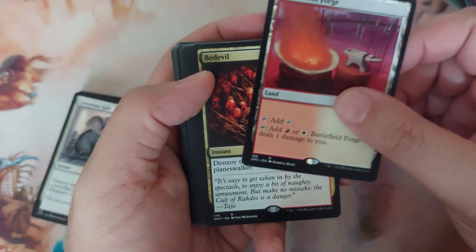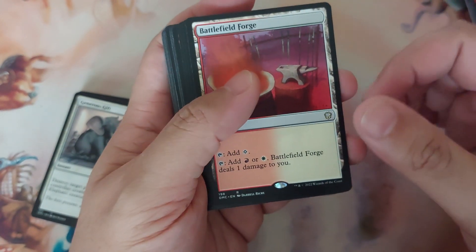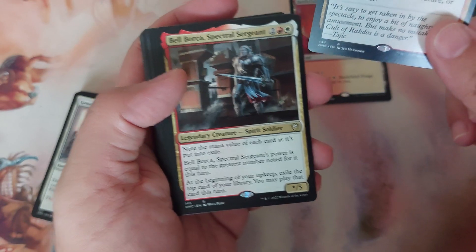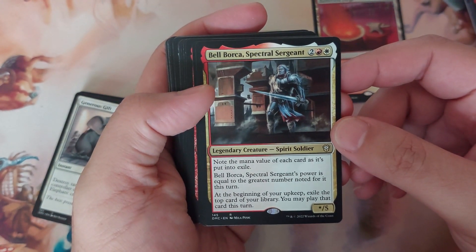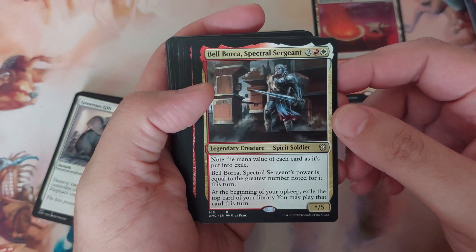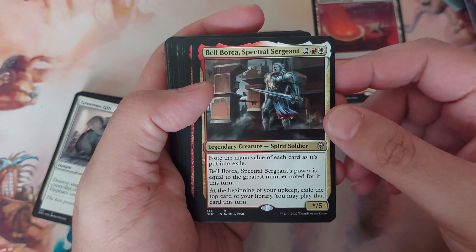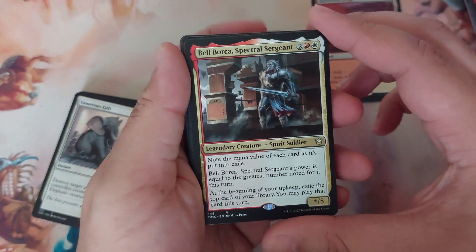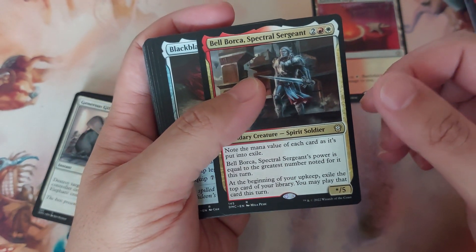Okay, so I think we're up to the rares now — actually it's mixed. Battlefield Forge — your white-red painland. Bedevil — spot removal. Borborygmos, Spectral Sergeant — two to cast. Note the mana value of each card as it's put into exile; Borborygmos's power is equal to the greatest mana value noted for it this turn. At the beginning of your upkeep, exile the top card of your library; you may play that card this turn. This is a powerful card — it gives you an additional card on each of your turns.